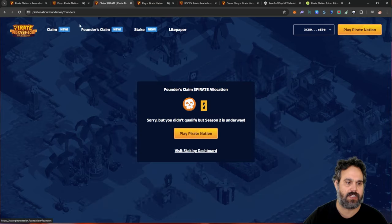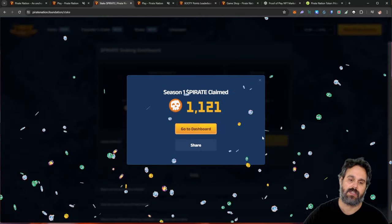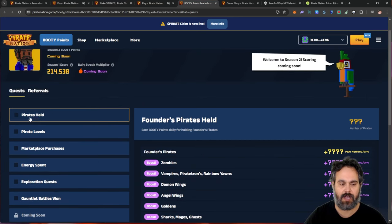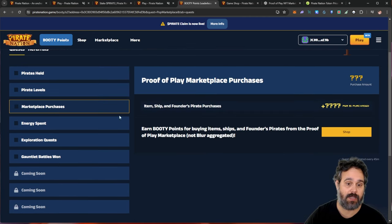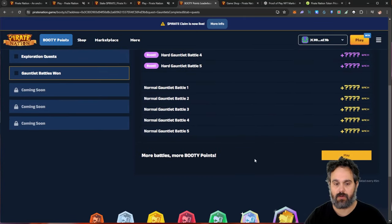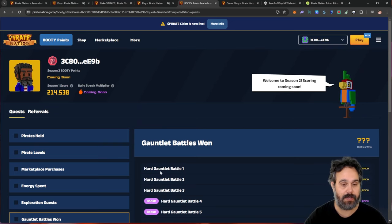There are other claims here as well — if you have a Founder NFT, you can also claim. There is also the claim for Season 1 that I already did. So if you play this game, come here and check if you have some tokens to claim. The ways you get your points: you can get points for the pirates you have, for the pirate level, for the marketplace purchases you make, the energy you spend, the exploration quests you do, and also for the battles you win. I'd advise you to try to do all of this every day to get a bigger airdrop.